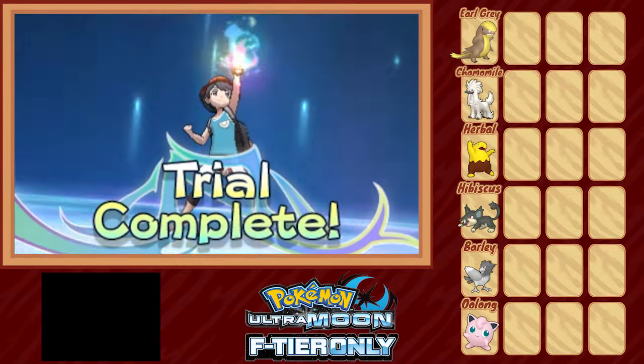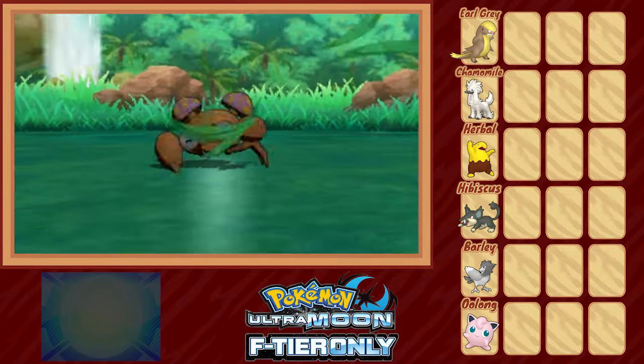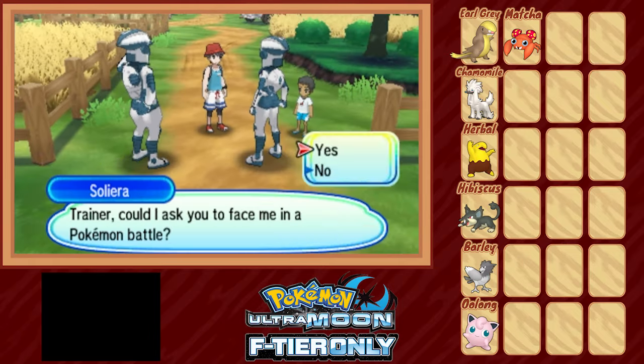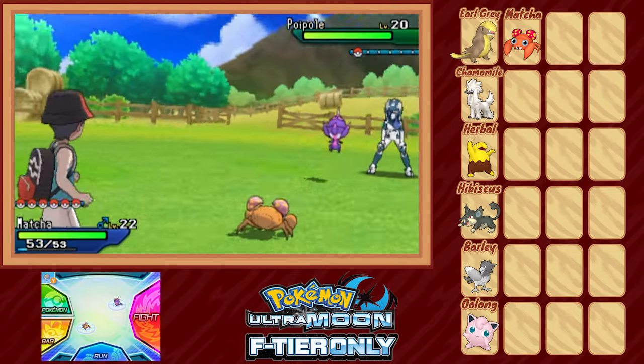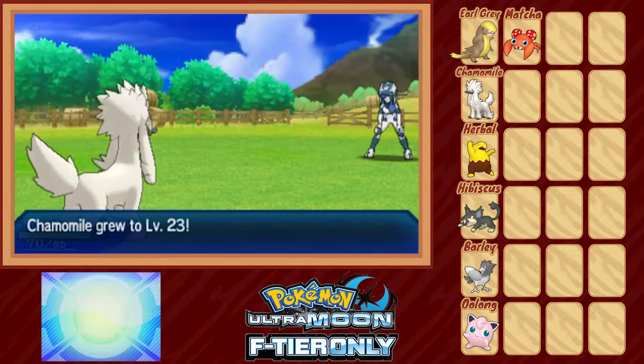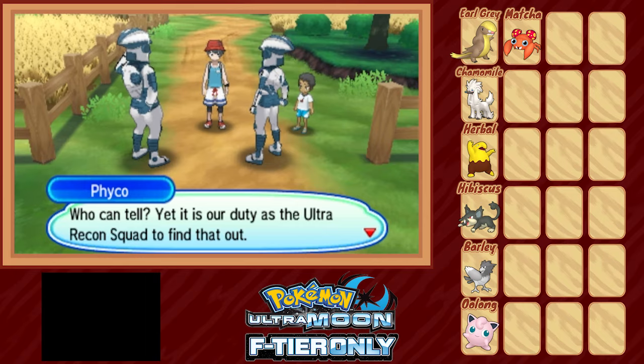As before, we get an encounter in this area — in our case a Paras, which we name Macha. Then as we leave the trial area, we're stopped by the two weird alien people again, who attack us with an actual alien this time, but Chamomile makes quick work of it. These guys have kind of an important role later, but they're really wasted in the early game and just take the place of more grunt fights.